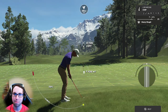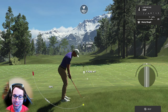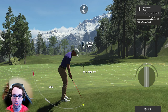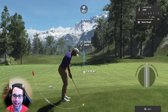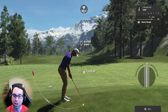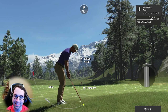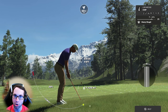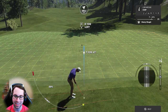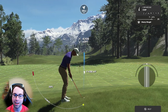We've compensated for distance; now let's look at the aim. The ball will land in this region and the green slopes quite a bit from right to left, so I aim about half a grid to the right. Also notice the lie angle: the feet are well below the ball — a right-to-left side hill lie. The ball is going to pull off the club face. With the lie grids pulled up it shows a red slope, so I aim a bit more to the right to compensate.